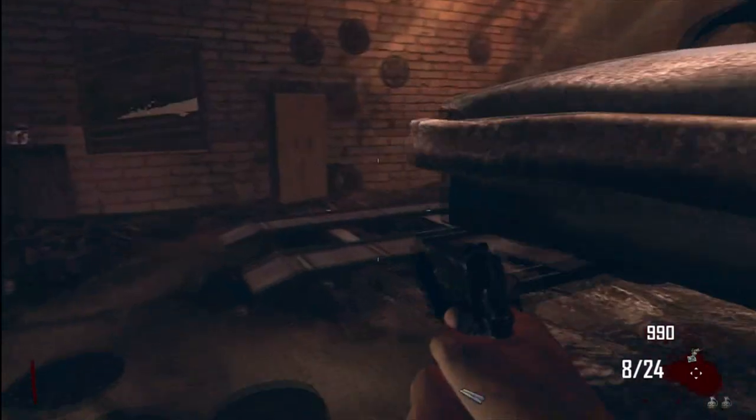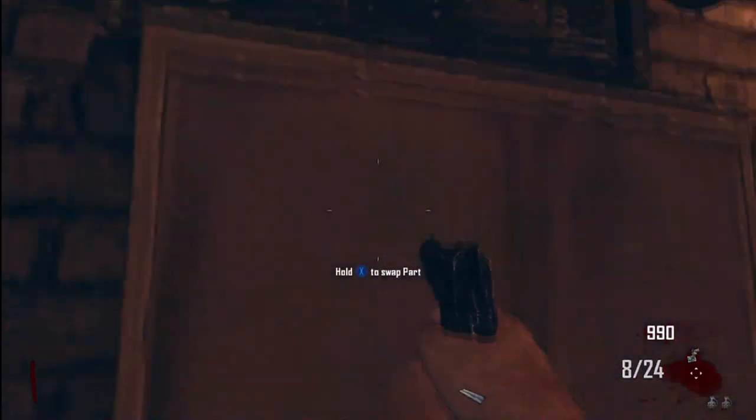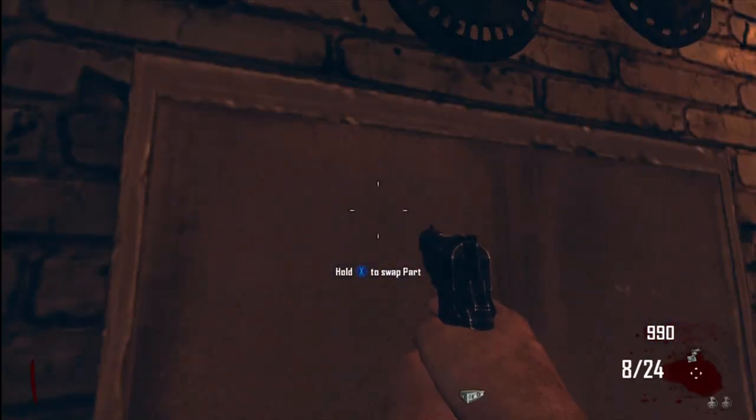If the radio isn't at the World at War location it will be at bus stop 2 in the garage. You're going to need 750 points to enter this building. The radio will be on top of the cabinets and you're going to have to jump to be able to pick it up.